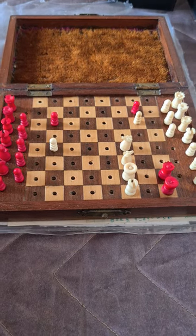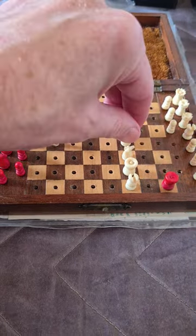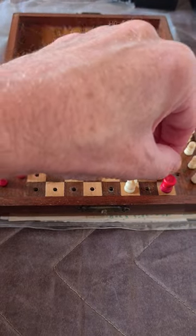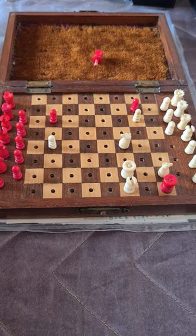What does white do now? Well, he takes the queen, and then black has a choice of either taking the knight or moving the b-pawn. Well, it makes no difference, as will be seen.